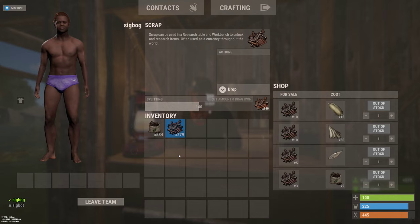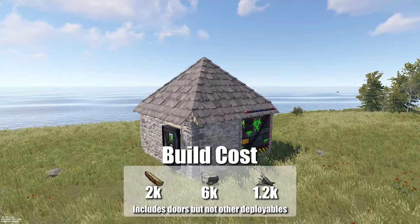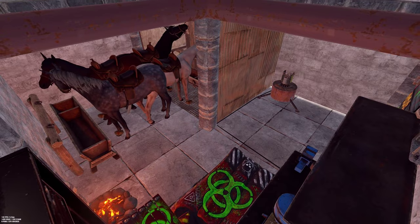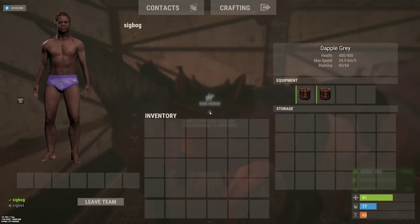What you may not know is that horses can stack with each other, so you can farm horse poop with a pretty small base. This design holds four horses and fits pretty much anything else you would need for farming blueprints in a very efficient space. And if you need even more space, just use saddlebags on your horses.